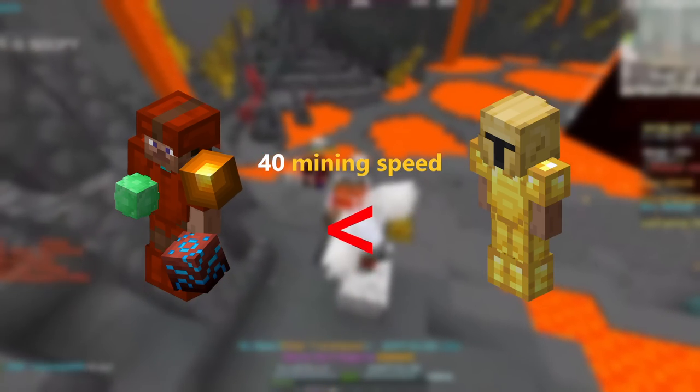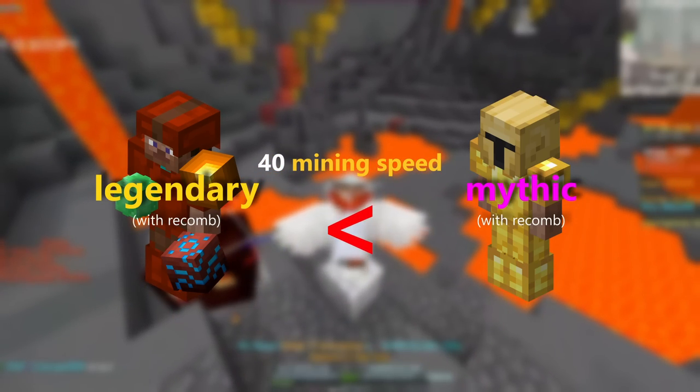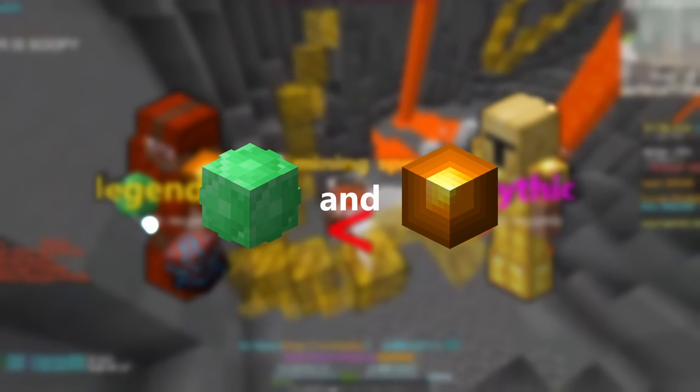This is because Yogg Armor has a lower rarity than Devon Armor, thus making the jaded reforge and the gemstones in the Yogg Armor less effective. So why max it at all?